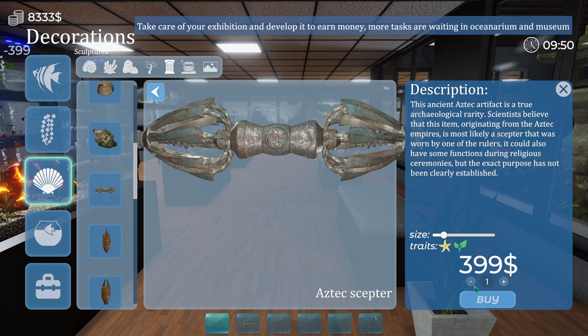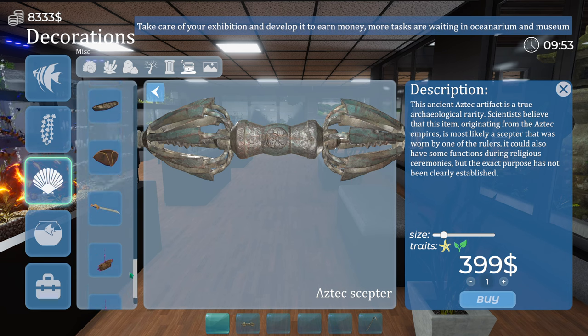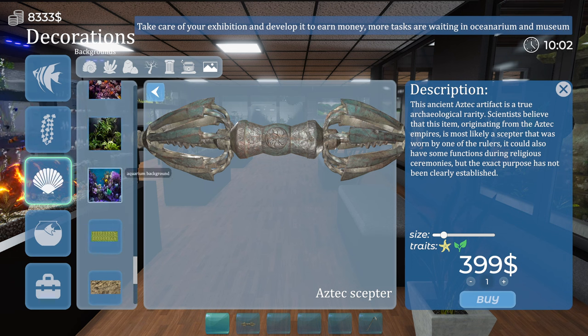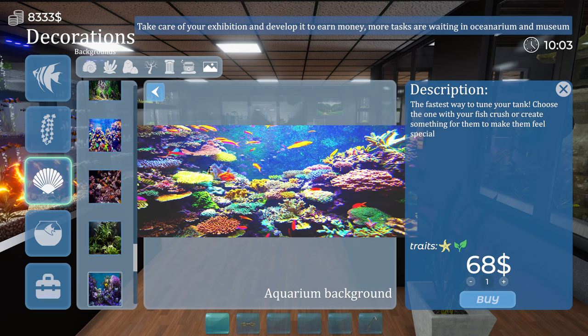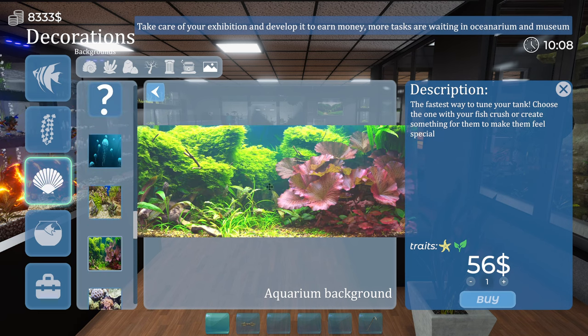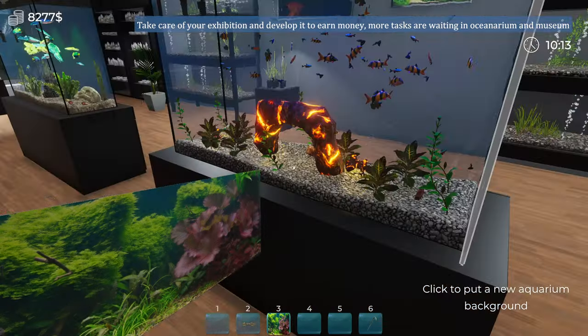Let's have one of these, because why not? And we've got some more backgrounds as well. What is that? I like that. Oh, but it's got fish in it - no, I don't like it. I wish you could put your own background in on this game. I like the look of this one - let's have this.